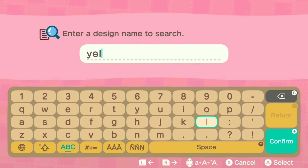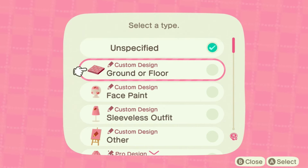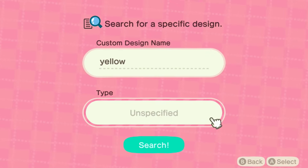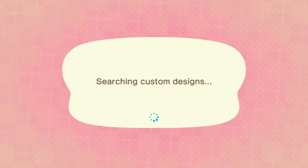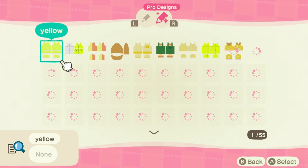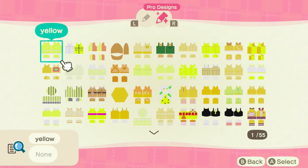I'm just going to type yellow dresses, or maybe I should start with yellow first. Actually, I don't want to go with the type because I want to see them all, so I'm just going to search. I'm excited. And we'll go to the Pro Designs. There's a lot, guys. There's a lot of yellow outfits that we can try on.